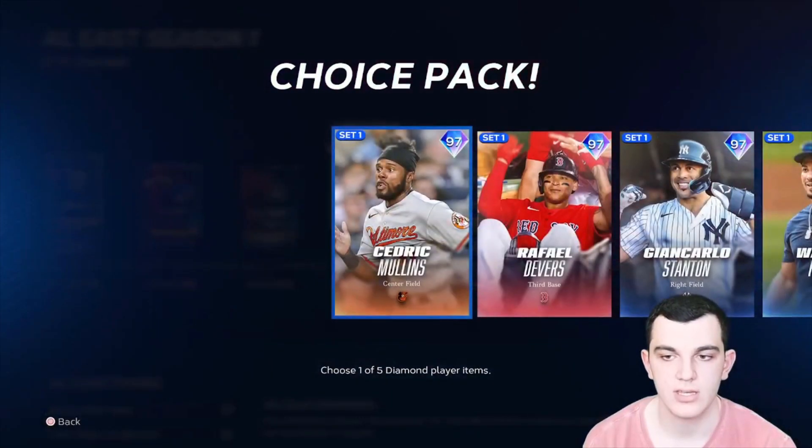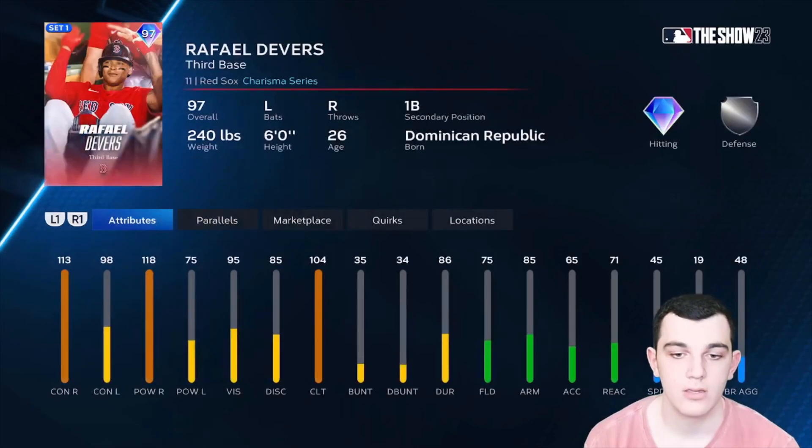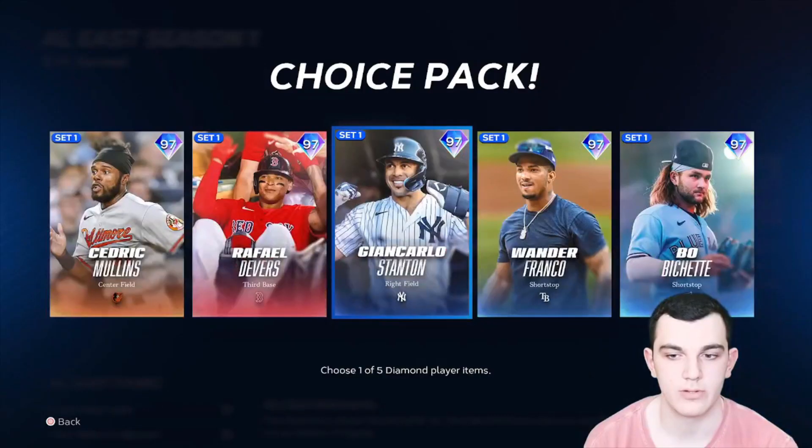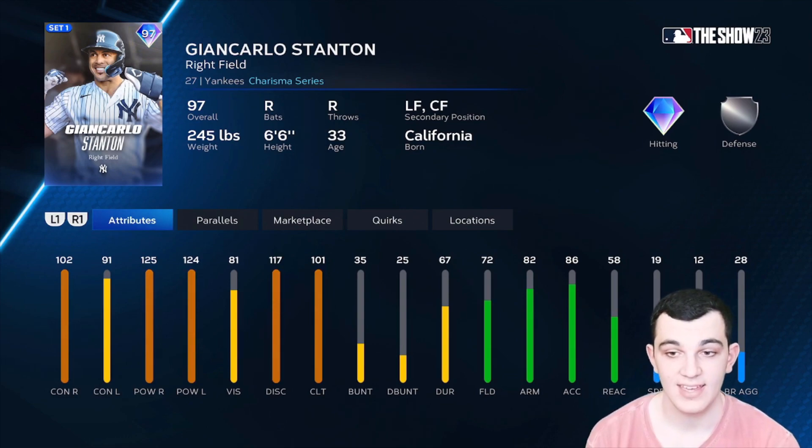For the Charisma cards, we have 97 overall Cedric Mullins — really solid card, really good swing, great all-around hitting, great speed, great defense. He doesn't have arm accuracy but he's not a noodle arm. One of the better Charisma cards. We got Rafael Devers — his swing is butter, really good stats versus righties, good enough versus lefties, and defense isn't horrible with 75, so he'll be silver at third and first. We have Giancarlo Stanton — look at that power. This card is going to be insane.